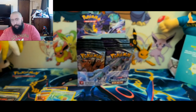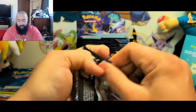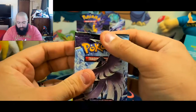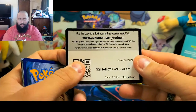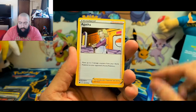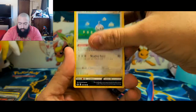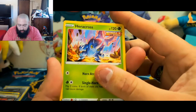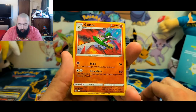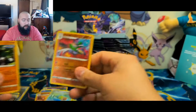I might not stop at four packs — I might keep going for a longer video. I'm having fun; it's been a really good opening so far. Let's get into the Articuno. I don't really like this Articuno — he looks better in his original form. Fire Energy, Agatha, Fog Crystal, Peony, Weedle, Castform, Qwilfish, Ralts, Heracross — digging the artwork. A reverse holo rare Glimmet. And for the rare — a non-holo Passimian.